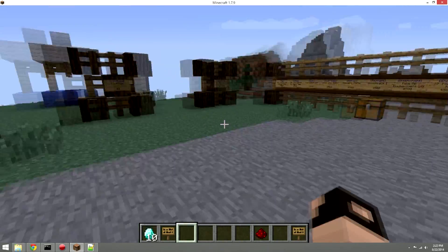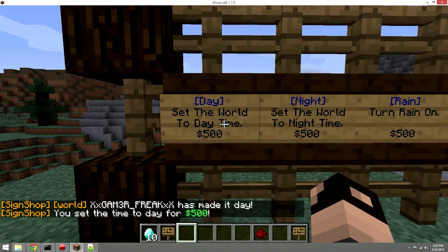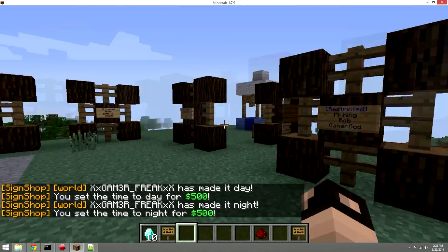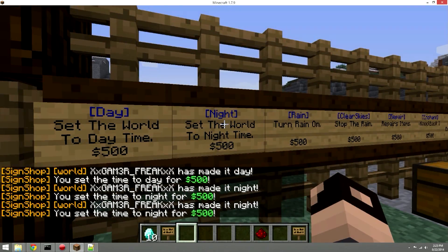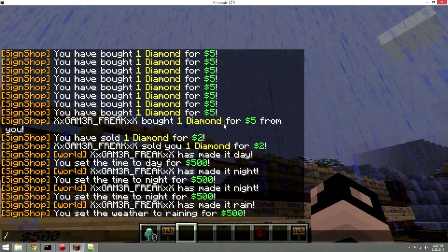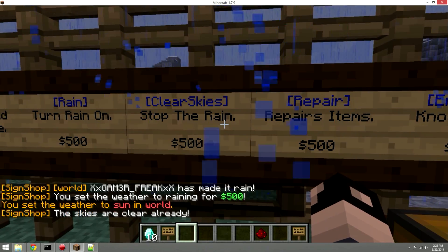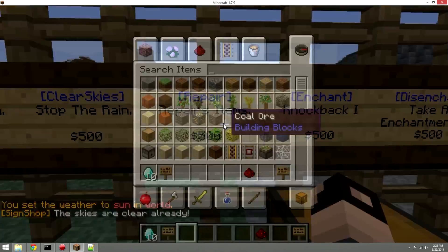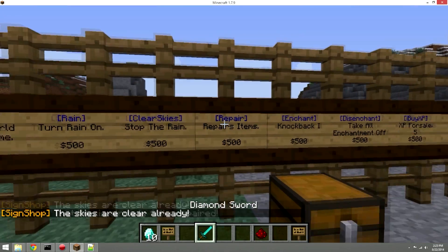Now let's look at some cool special sign types. You can create a 'day' sign to set time to day, a 'night' sign for night, a rain toggle, and a 'sun' or 'clear skies' sign. There's also a 'repair' sign — when you click it with a damaged item, it repairs that item.